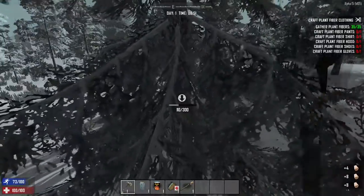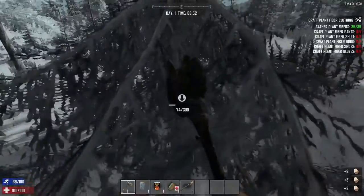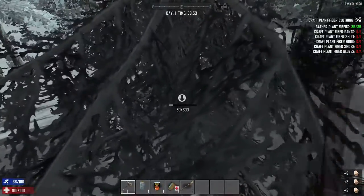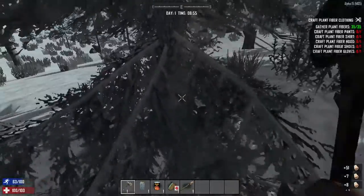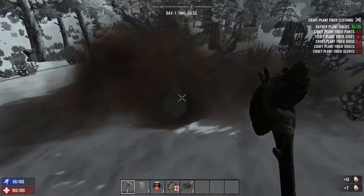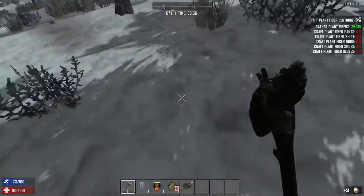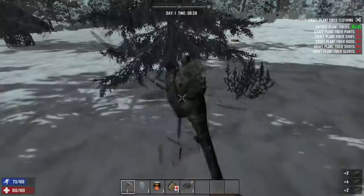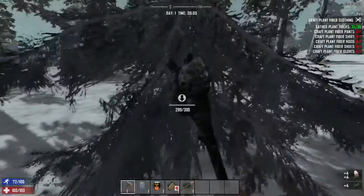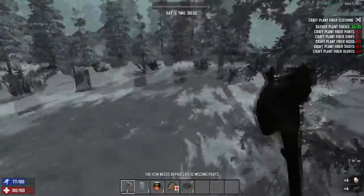Another thing we have to be prepared for, like with the namesake of the game, is day seven. The game's going to send a giant horde of zombies at us. We can't hide from them or anything like that - they will know where we're at. And we have to be ready to fight those off. That's pretty much what you do in this game.